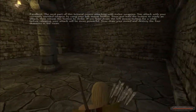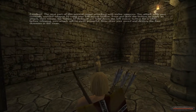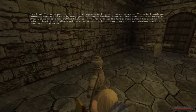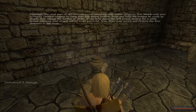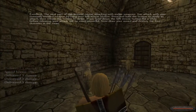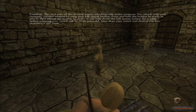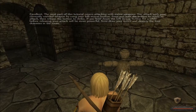Ah, perfect — dummies! Just what a guy needs to test his might. Left mouse button — oh, I'm punching it! Punch punch punch punch, okay, great. How do I switch weapons? I have a shield — wait, I don't have a shield. What the hell is going on here?